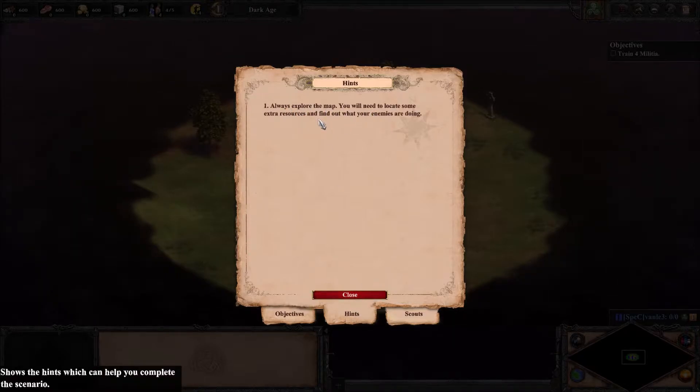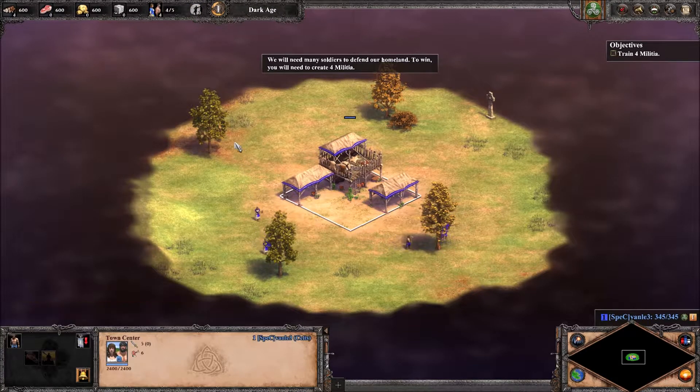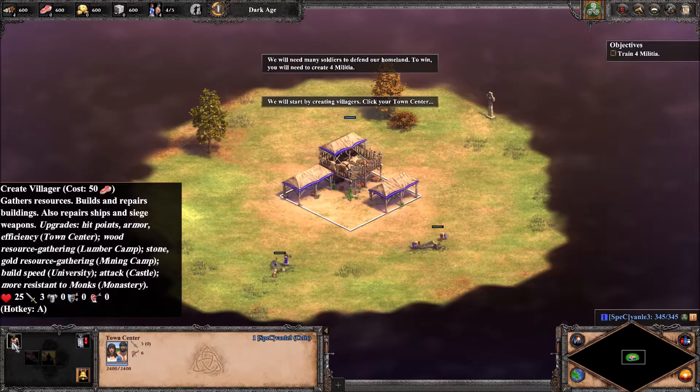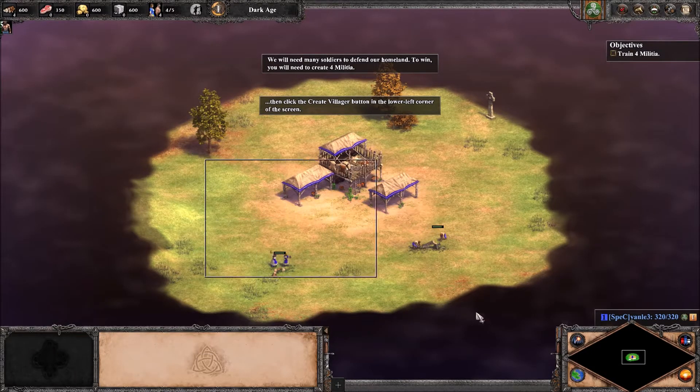Always explore the map — you need to locate some extra resources and find out what your enemies are doing. We will need many soldiers to defend our homeland. To win, you will need to create four militia. We'll start by creating villagers: click your town center, then click the create villager button.